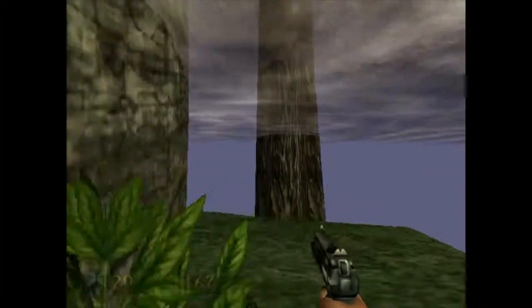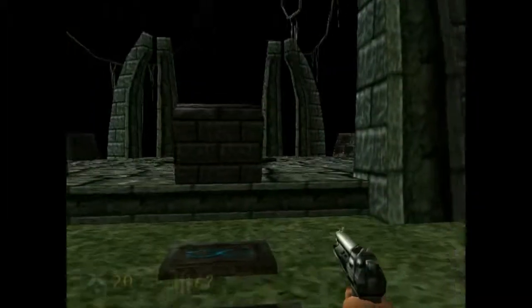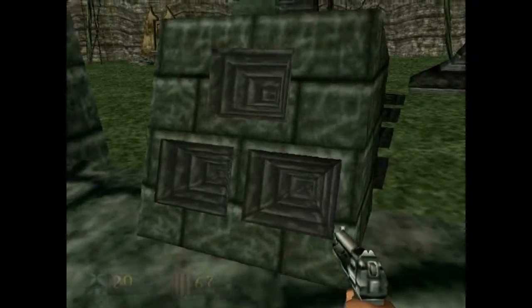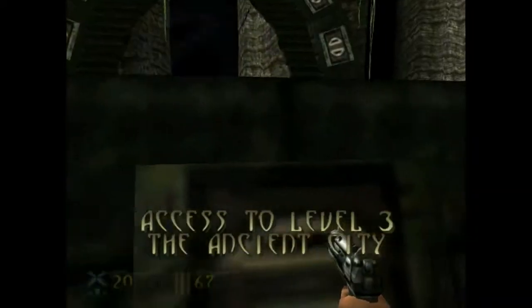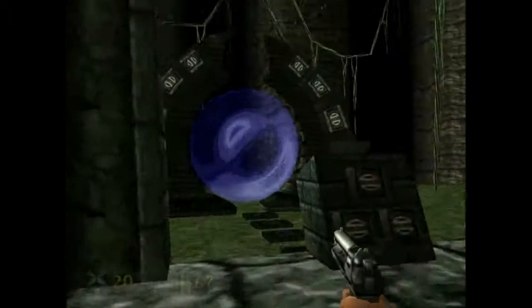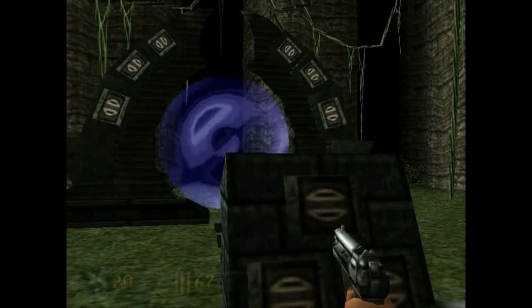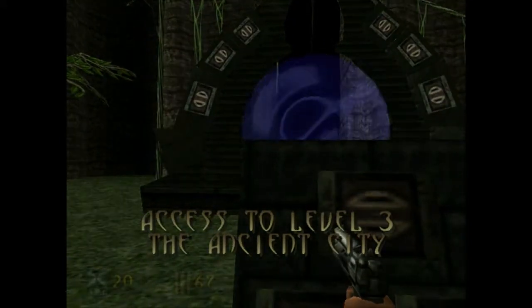That's it — level two is complete! Let's put our keys in. We got two keys to level four now; the last key is in level three. And we got one for level five. There's the ancient city we're going to next. Alright guys, this has been fun. Next time we're going into the ancient city — I'll see you guys real soon.